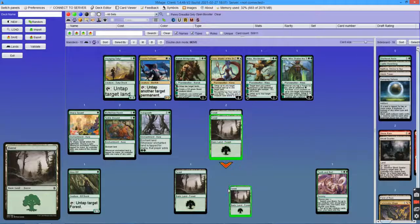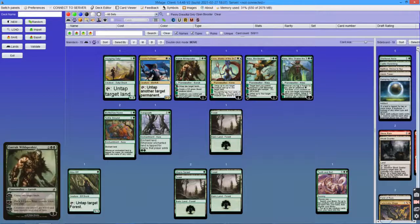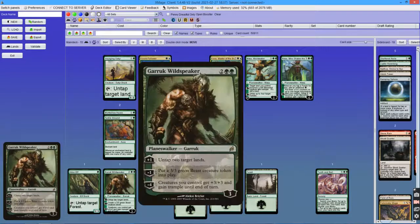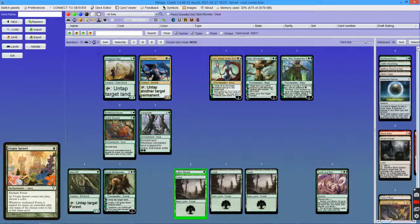On turn 2 you play a land, tap it for mana to enchant your forest with Utopia Sprawl. You tap it for 2 mana, untap, make another 2, and cast one of the 4-mana Planeswalkers like Garruk Wildspeaker. On turn 3 you tap those lands for 3 mana, untap them with Garruk's +1 ability — that's 6 mana, then 7, and 9 with Arbor Elf untapping the enchanted land again.